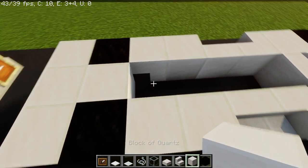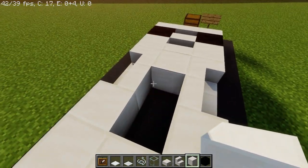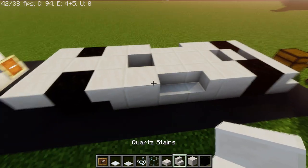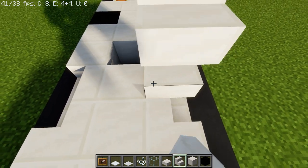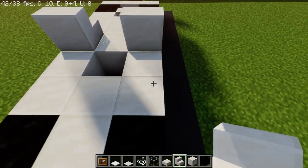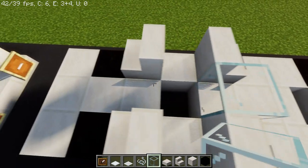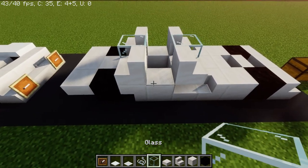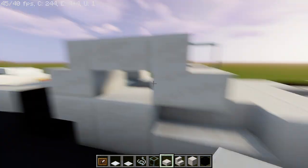Next you're going to take some blocks and place them here and in here, also placing them right here in between these 2 stairs. Then go ahead and place some upright stairs on top of these sideways stairs, and then on the upside down stairs a pair. You're going to take your glass and put a front windshield and back windshield. If you want you can either put glass on the side for windows or if you want to be able to get in just put a slab.